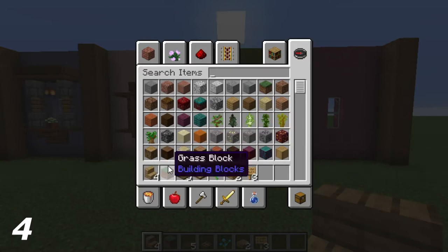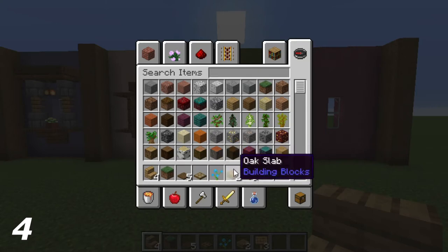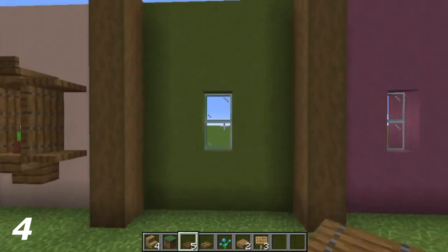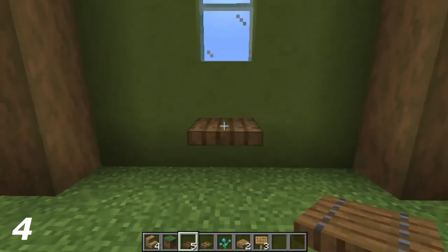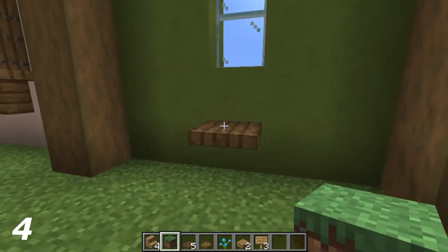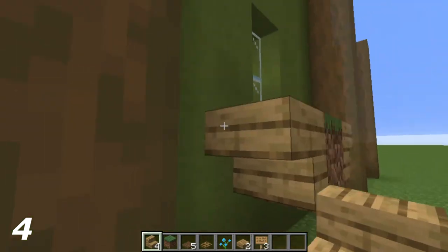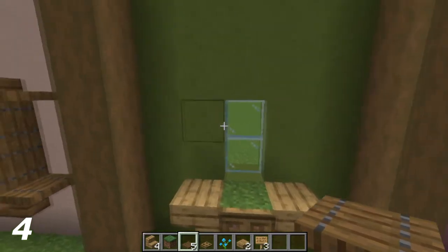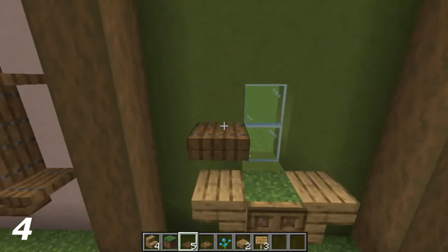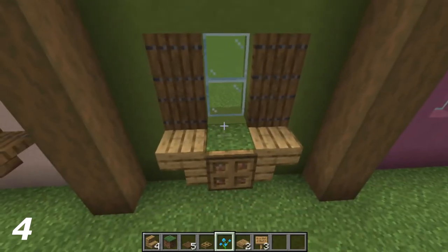For the fourth design, what you need is four oak stairs, one grass block, five spruce trapdoors, one oak trapdoor, a flower of your choice, two oak slabs, and three oak signs. Going two below the glass, on the top half put a spruce trapdoor. Place the grass block on top of the spruce trapdoor. To the left and right of the grass block, upside-down oak stairs. In front where the grass block is, the oak trapdoor. Then to the left and right of the glass, put the spruce trapdoors.